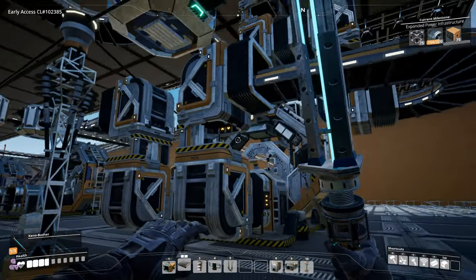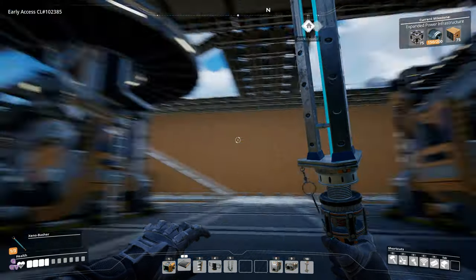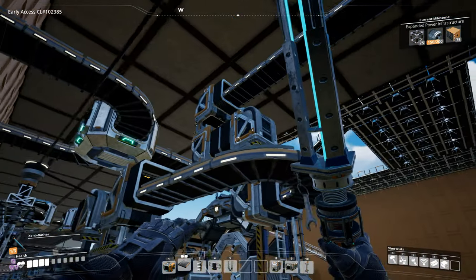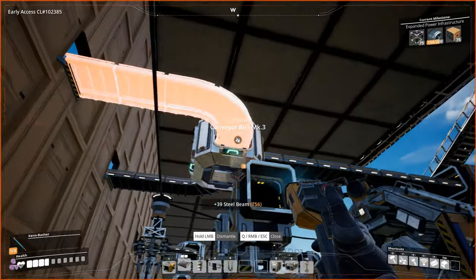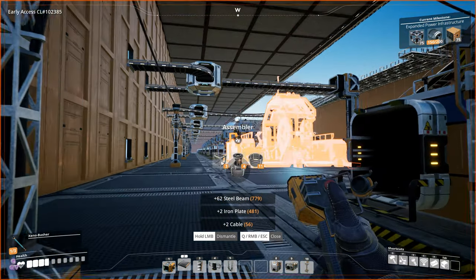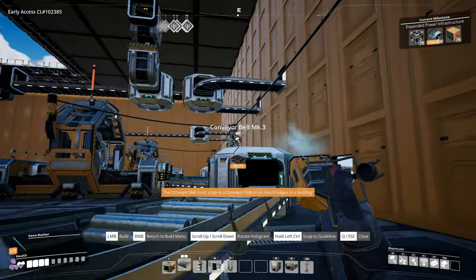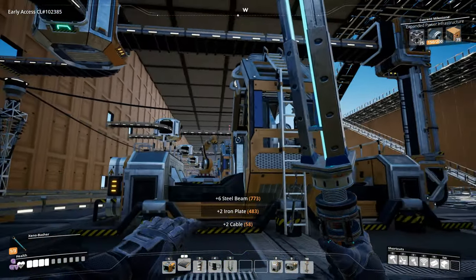This looks way more confusing than it needed to be. It pulls from the inside at all times and doesn't pull from the buffer floor that we actually want - scratch this, we're not going with this. We're going with our original idea. But that could work - you guys can use that. It's a very feasible option if you don't have as much patience to struggle with all the routing outside, so you can just pull it from the inside.